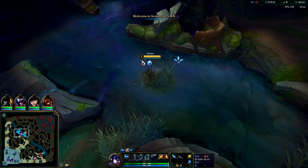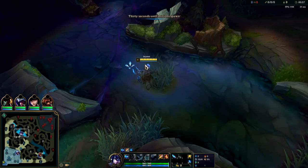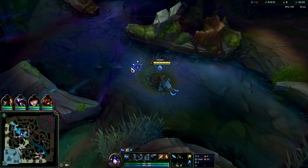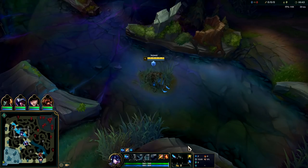I'm going to be showing you an easy 68% win rate Sejuani jungle build. Even though she's not a high tier jungler, if you're taking the right runes and the right build you can still carry on her, or at the very least give a lot of value for your team.